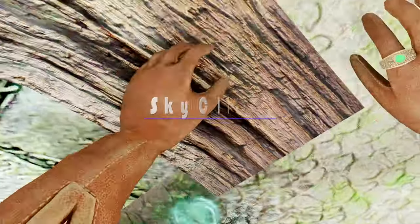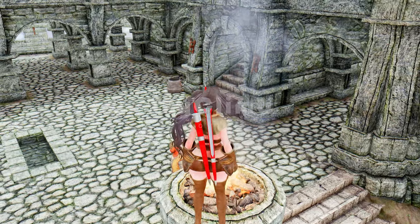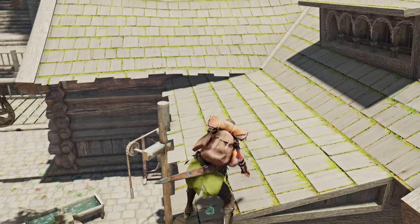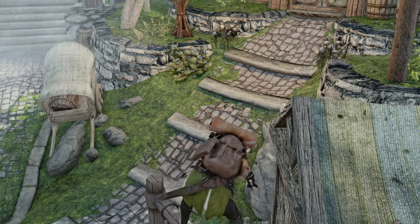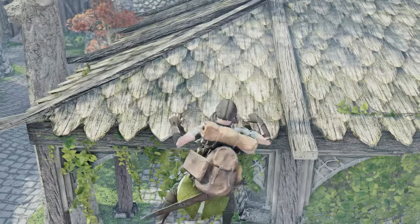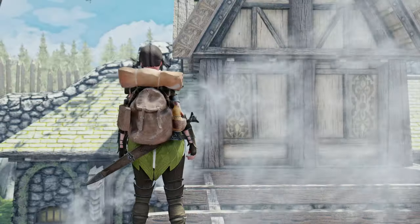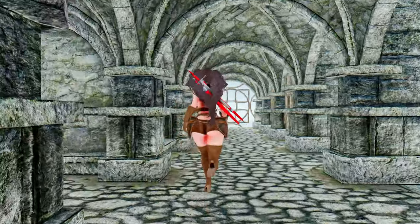Next up, let me introduce you to the Skyclimb mod. Skyclimb brings true climbing mechanics to Skyrim. Utilizing EVG Traversal's animations, this mod employs cutting-edge technology seen in modern games to allow you to climb virtually anything realistically. Skyclimb is procedural and enables you to ascend edges from anywhere in the game world. Simply approach any ledge within a reasonable vertical distance — a blue marker will appear on accessible edges — then use the jump button to start climbing. With Skyclimb, the possibilities for exploration and traversing the world of Skyrim are boundless.